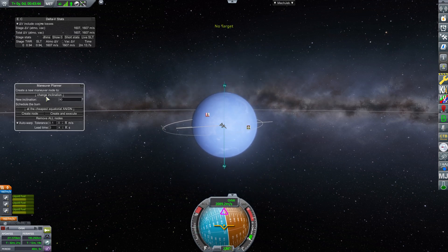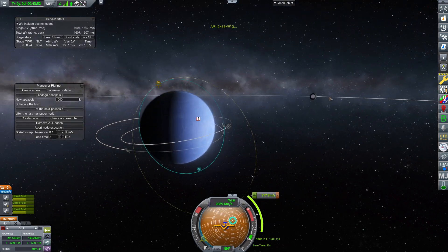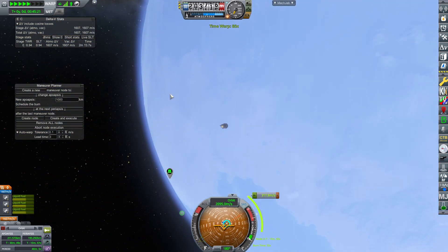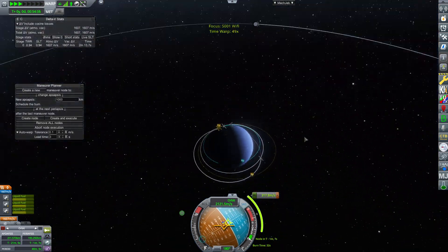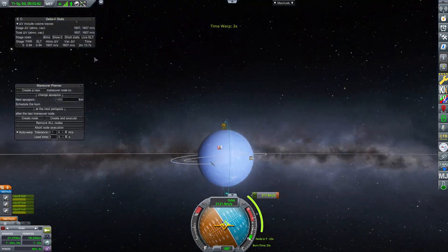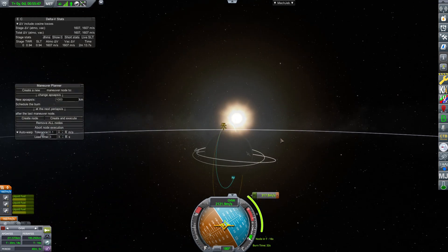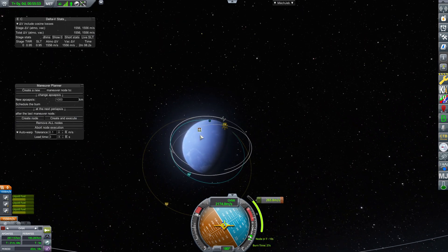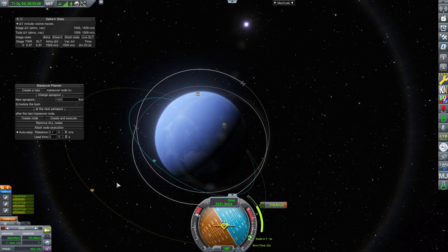It's typically cheaper to do an inclination change when you're further away from the planet — I could be wrong, don't quote me on this, but I believe that's the case. So you can keep that in mind when planning flights if you need to do an inclination change. I leave it to MechJeb so I just have to deal with how much it says it's going to cost me. There we go — that's maybe not quite perfectly vertical but it's pretty good.